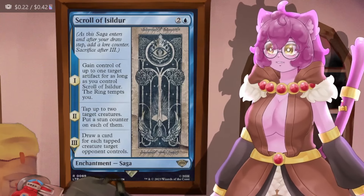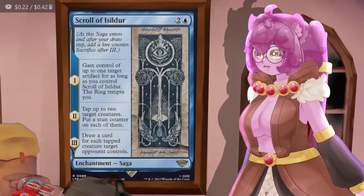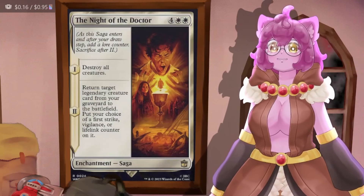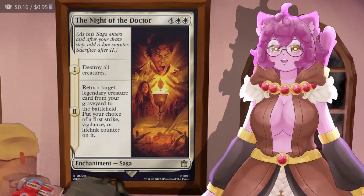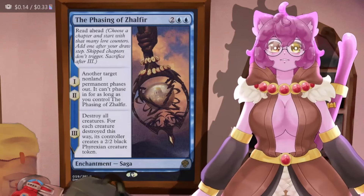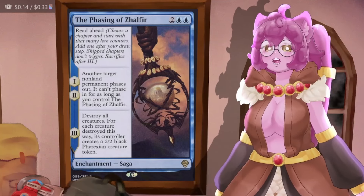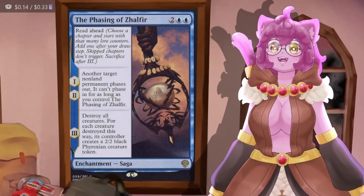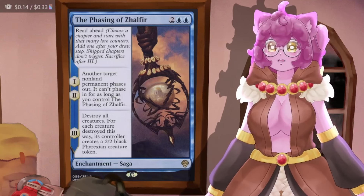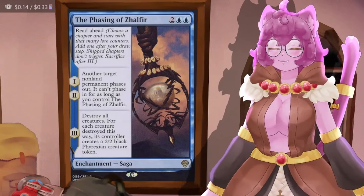Scroll of Isildur lets us gain control of up to one target artifact as long as we control it, then tap two creatures and put sun counters on them to draw a card for every tapped creature an opponent controls. Often we're just using this to steal everybody's Sol Rings and constantly resetting the card so we own all the Sol Rings on the board. We've also got two board wipes: Knight of the Doctor blows up all creatures and lets us return any legendary creature from our graveyard to the battlefield — almost always our commander. Phasing of Zhalfir blows up all creatures and gives everybody a 2/2 black Phyrexian creature token; it has Read Ahead and we're just going to skip levels one and two.